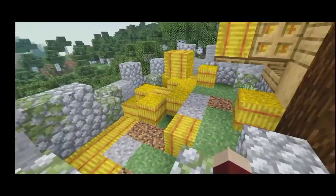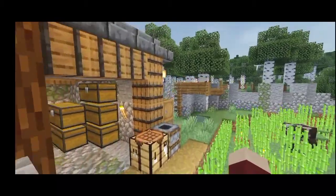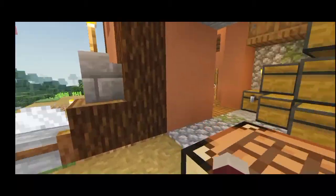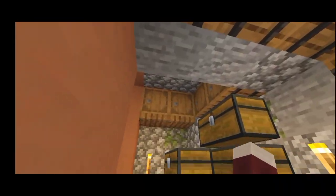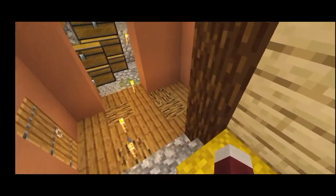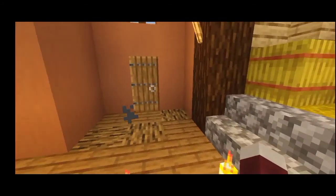The hay bale pile is still there — I intend on filling it with wheat hay bales. There's a well where I've been getting my water; I just left it undecorated because I was so bored of repeating the same action over and over again. The storage house is still there. The interior of the farmhouse is really nothing special — I have a bed among the hay bales. The back leads to nothing at the moment, we don't talk about that.